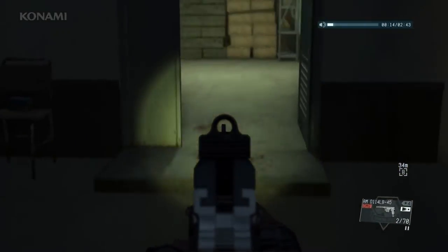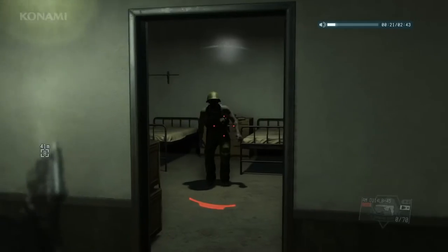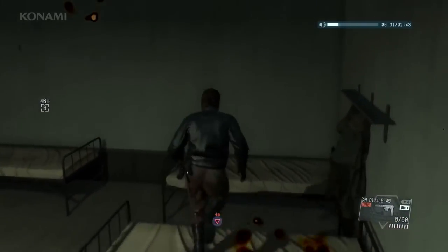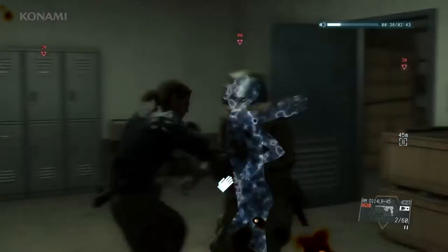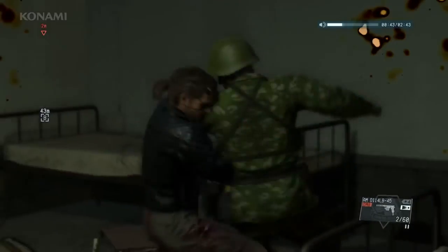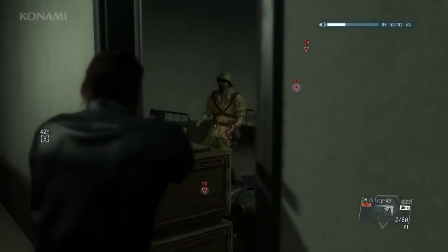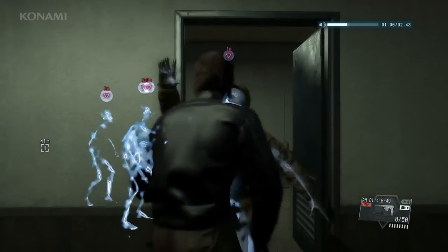Put them down quickly — aim for the head. It looks like we have a bunch more in this room. This could be bad, we're cornered. Wolves aren't doing much good, let's take these guys out with some CQC. Nice use of consecutive CQC. But as you can see, they don't stay down long. It's dangerous to stay in here — let's head out into the open.